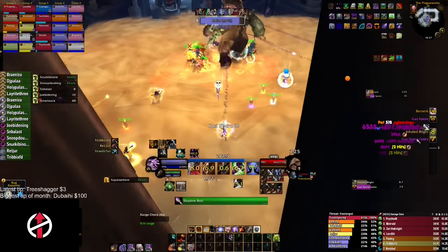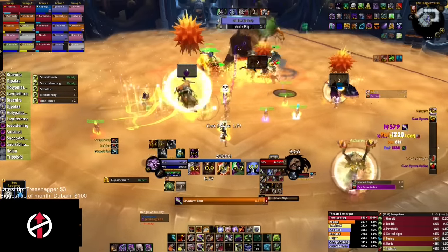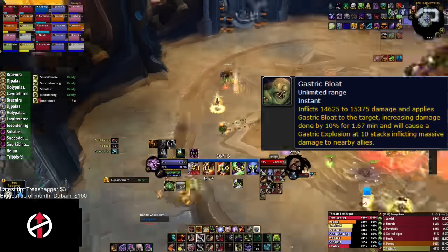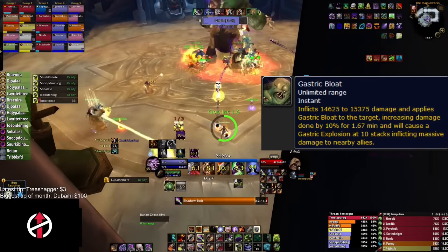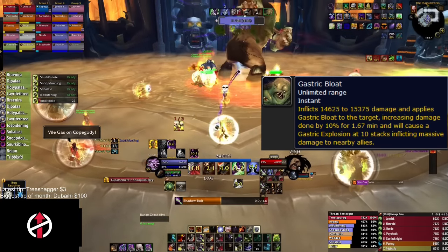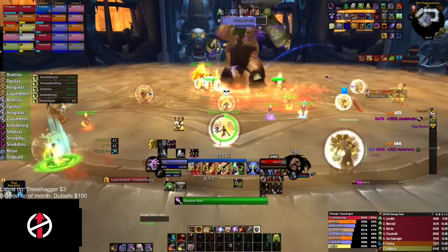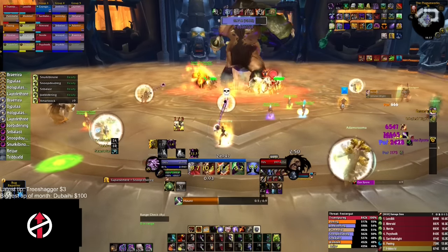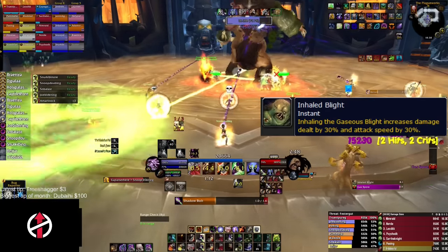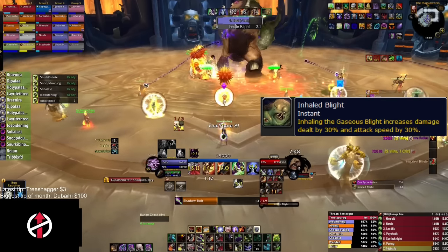Festergut is a fairly simple fight. There are five abilities you need to know. The first ability is Gastric Bloat: this debuff makes the active tank do more damage, stacking up to 10 times and lasting 100 seconds. If the tank reaches 10 stacks they instantly die and kill anyone around them. The off-tank needs to taunt at 9 stacks, and the main tank taunts again when the off-tank is at 9 stacks.